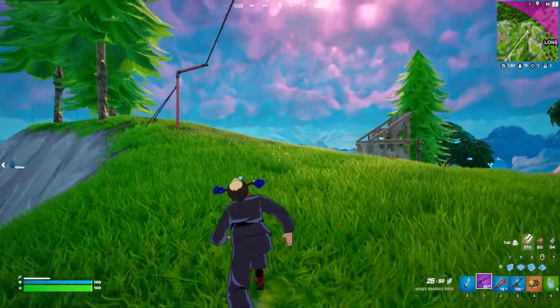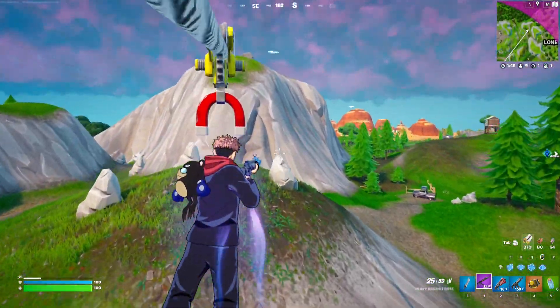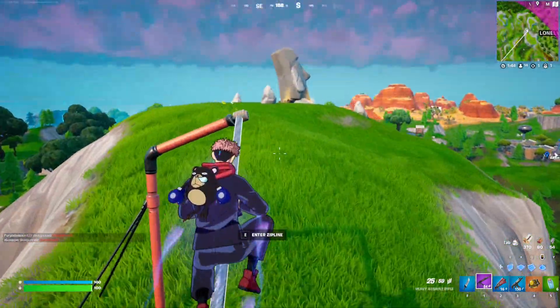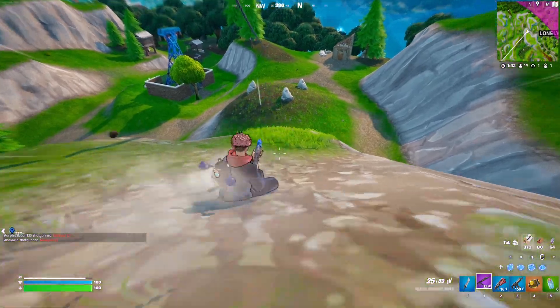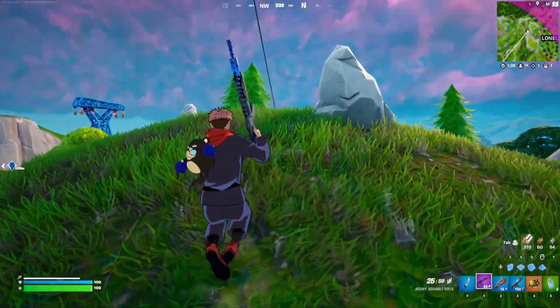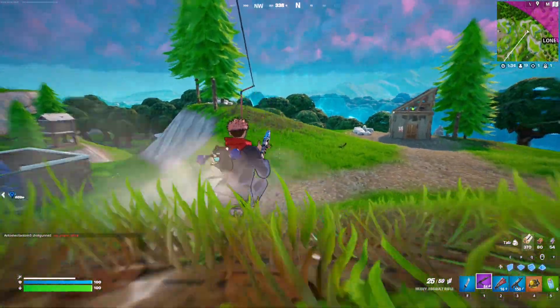There are better spots to do this than others. For example, if you find yourself a small hill like this, you can just keep spamming this hill to crouch and slide. So we're going to go over here and crouch slide — there we go. Then we're going to keep going for the rest of the distance while crouched, all the way to the end of the zipline.